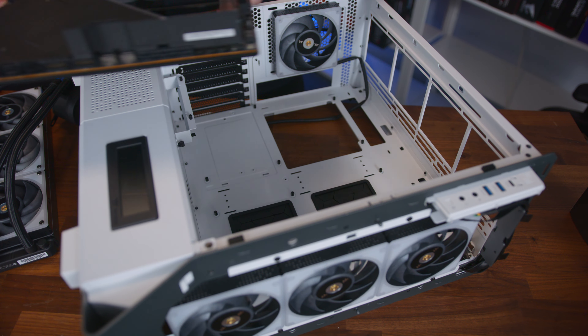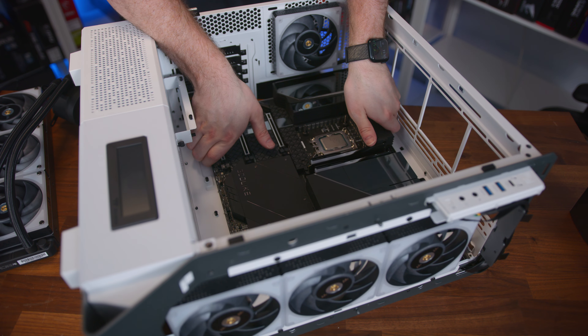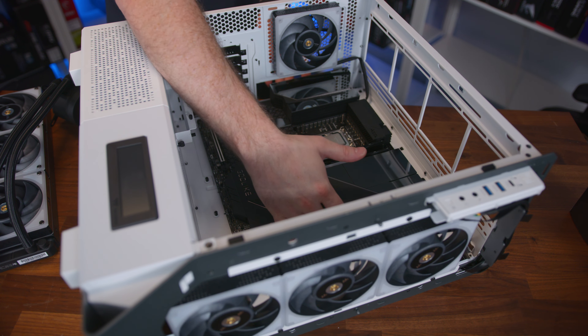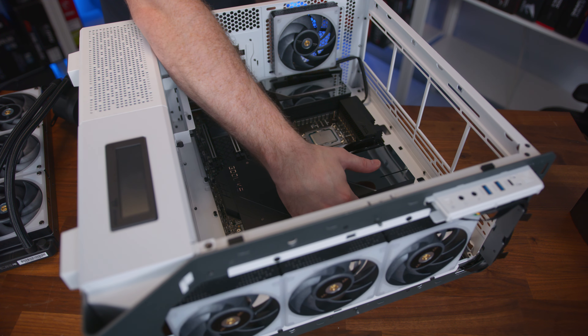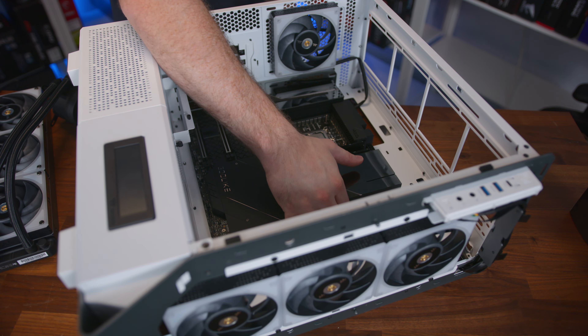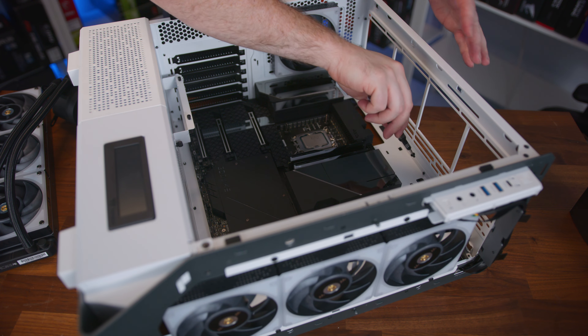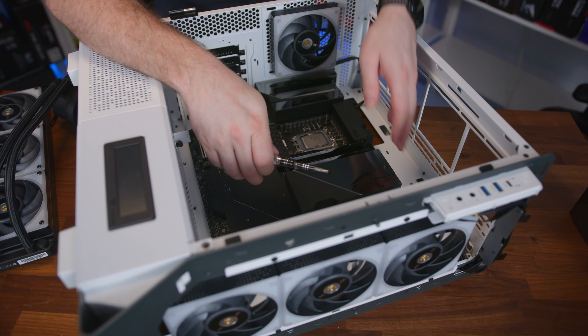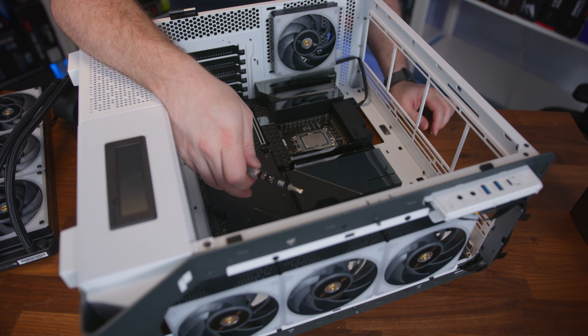For our motherboard — even though it is EATX form factor — the standoffs are actually ATX, so it fits on the pre-installed standoffs inside the case, making installation really easy. It's just a matter of getting it in and installing it with the nine screws. And as you can see, there's plenty of room up here for cable routing options and cable management.